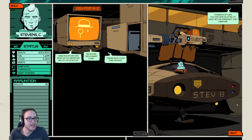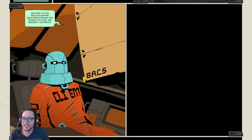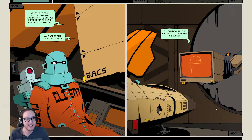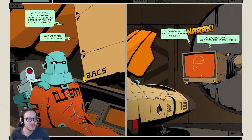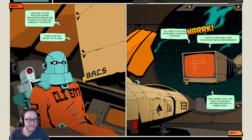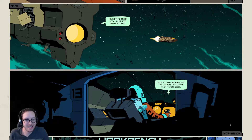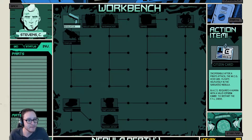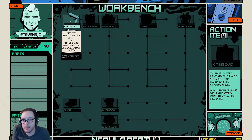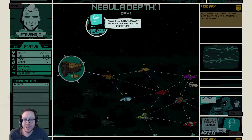Congratulations, you have been selected to assist with an emergency staff turnover. Welcome to your induction seminar. Authorized persons afforded dispersal and rendered it inoperative. Your action item: restart the FTL drive. I need to see your citizen card to authorize the restart. As a WCG penal client, your citizen card has been shredded. Don't worry — you'll find parts to construct another one from on nearby vessels. So we get to construct a citizen card and an ID card. Once you have the parts, you can assemble them on the Steve's. A little bit of crafting, eh? Follow the bouncing arrow to the line printer.